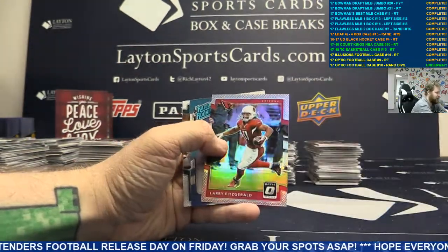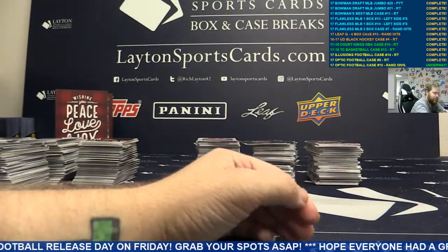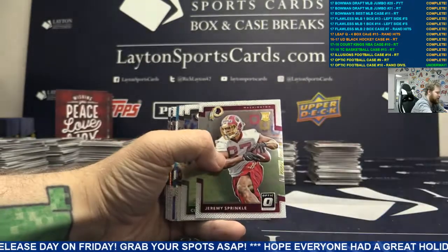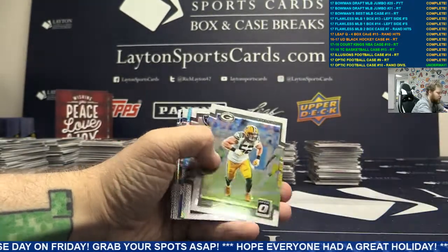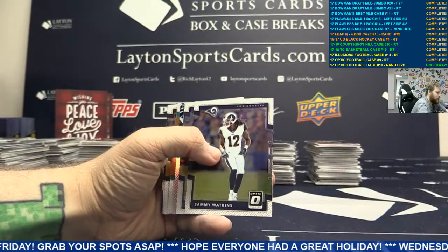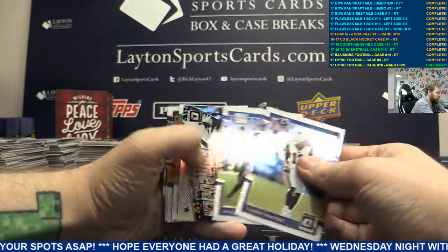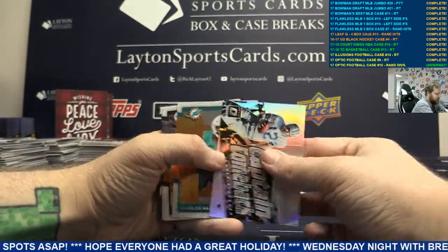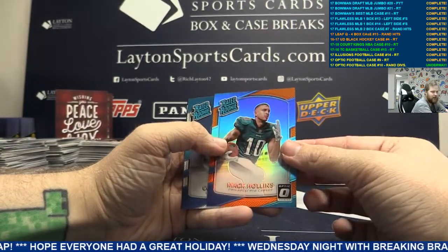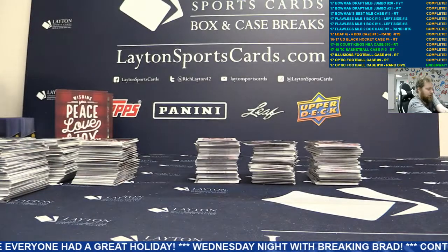Got the silver Larry Fitz, more base behind it. Moving on. Nice little handful. I've got a rookie card Jeremy Sprinkle. Silver DeMarco Murray. Base, we've got a silver insert Roger Staubach. And an orange Mac Hollins. Moving on, base on the back.